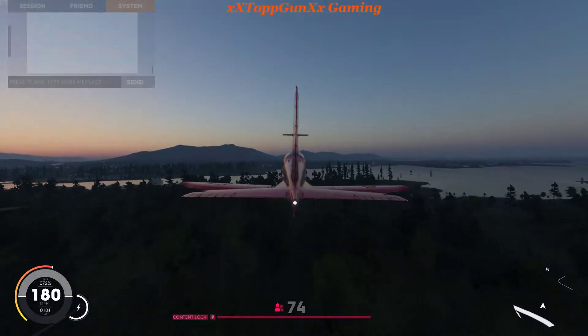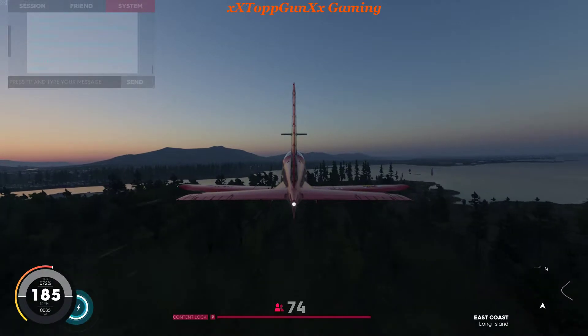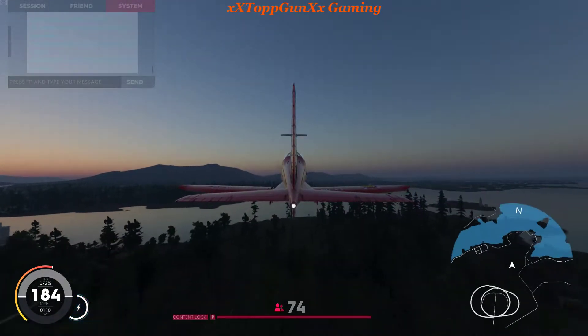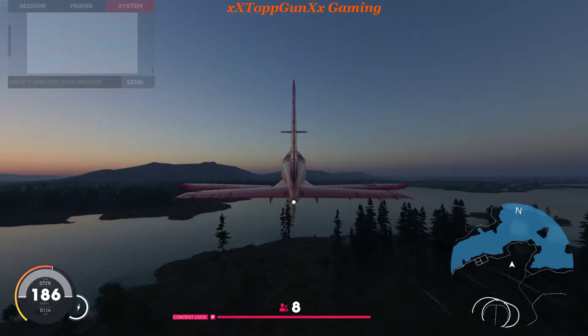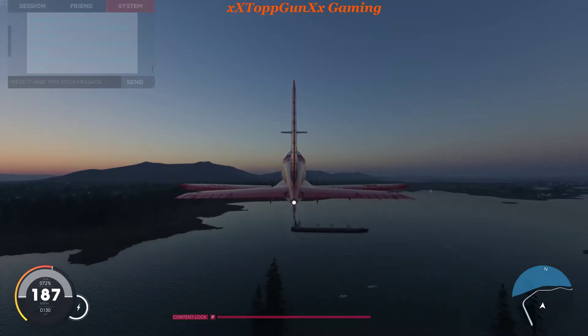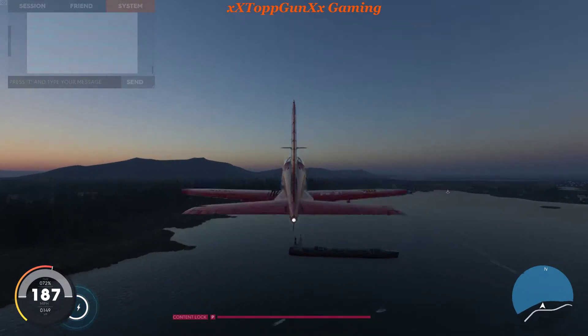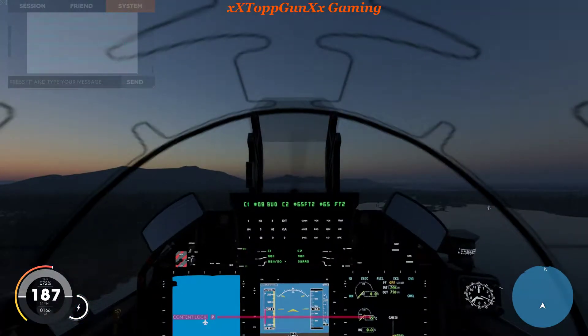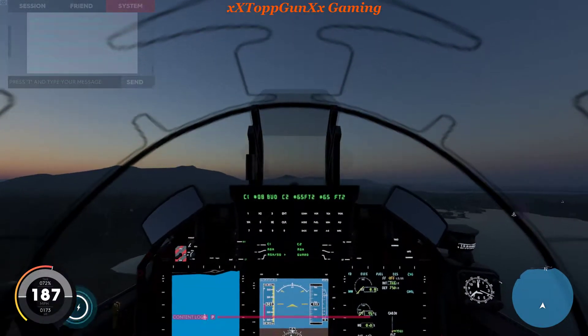I like this plane because I can let go and the thing will just fly straight — like cruise control. The minimap is controlled off the number pad at the base of the joystick. This also controls which view I want to be in.